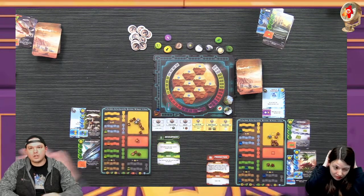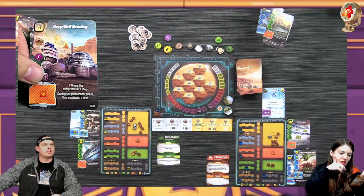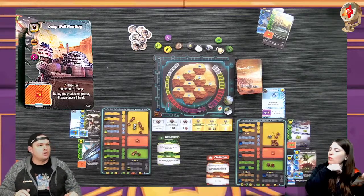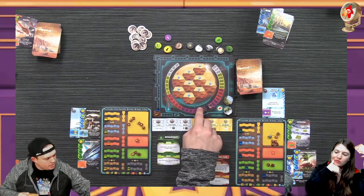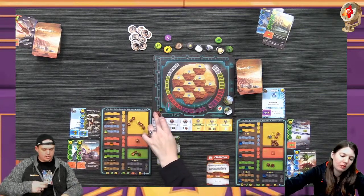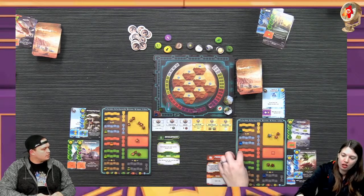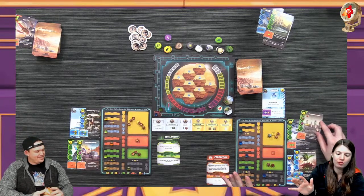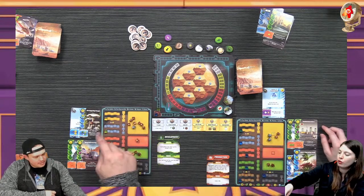We're going to development - I pay three less, so I'm going to build Deep Well Heating. This is all done simultaneously which really helps speed up the game - once you finish a phase you go to the next one. Deep Well Heating costs me only 11, I raise the temperature a step giving me a TR, and then I get another heat. I also get two heat production - I'm not thrilled about the cost but it's okay.